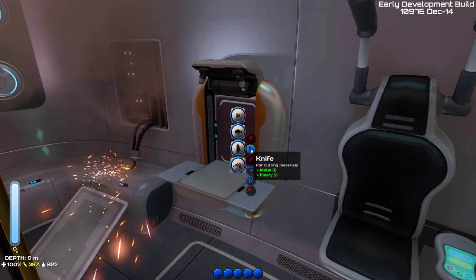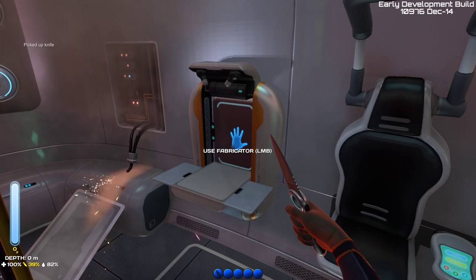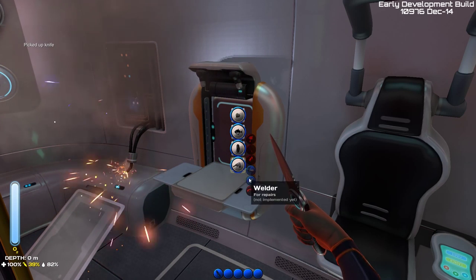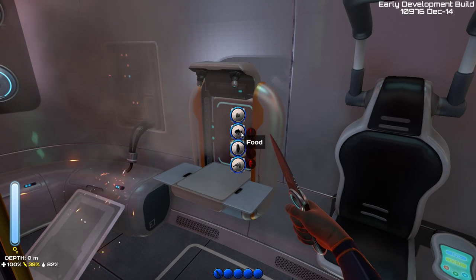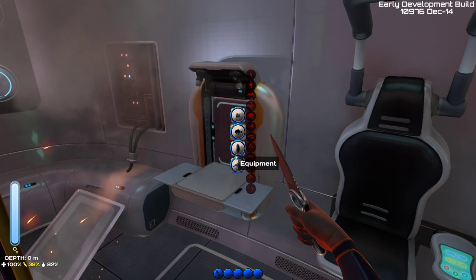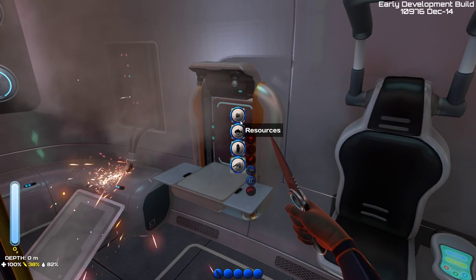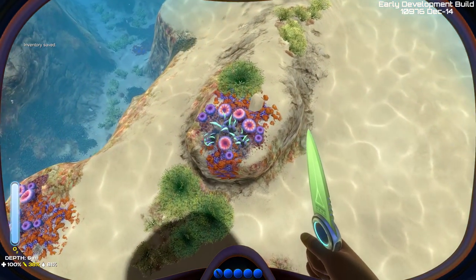We can craft a knife — we already have metal and ore, so let's create one. The knife can be useful to fight off attackers underwater and to cut some stuff. Now we need some food, and maybe we can start gathering materials for a sea glide. We need a battery and metal for that, and the battery requires zinc and carbon, so let's go find some.